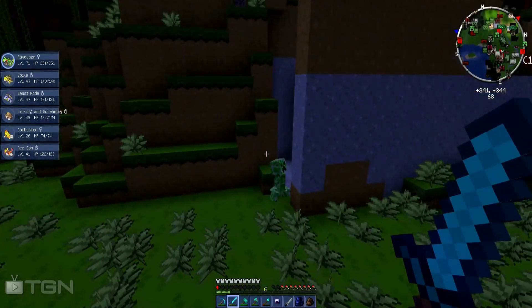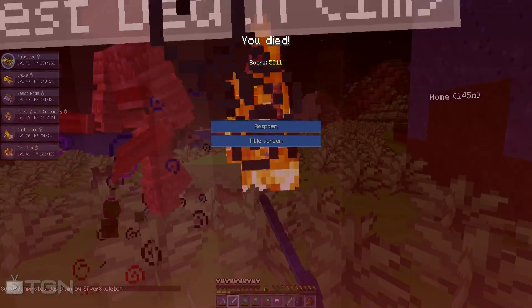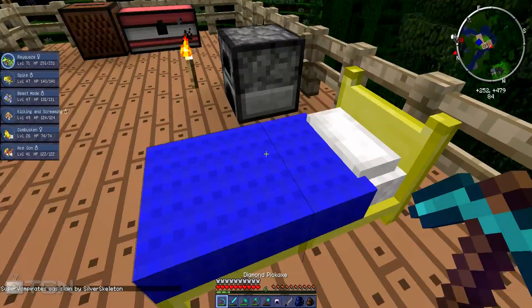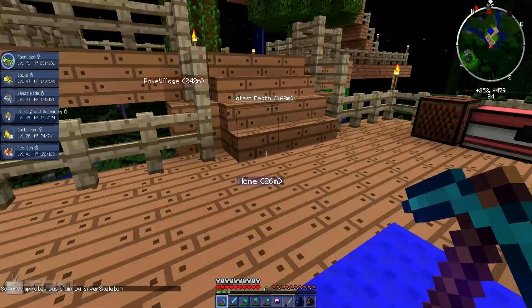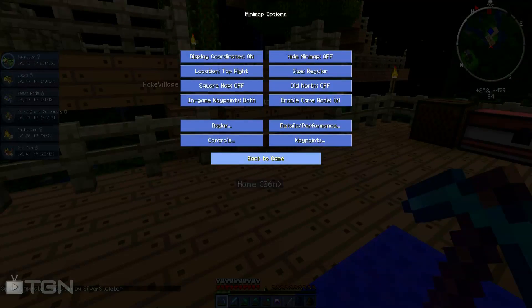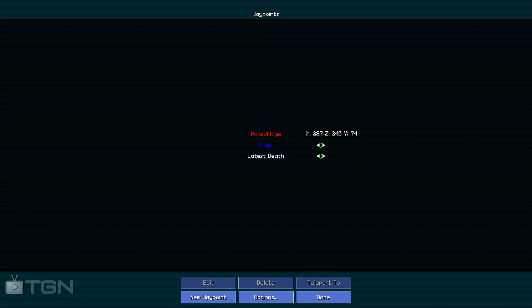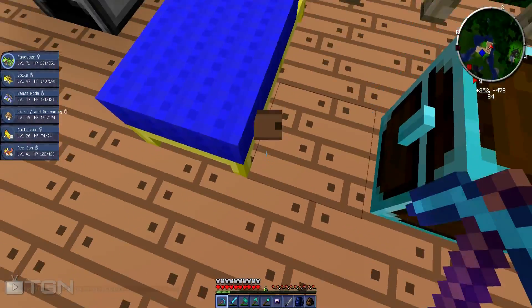I only have six levels. I died and it set my last death point which I don't really need. Let me hit the key and cancel - it's M, then I do waypoints. I do not need my latest death, so let's go and delete that. Okay, let's go and sleep the night off.